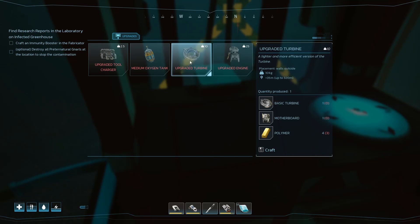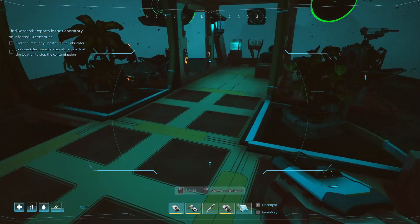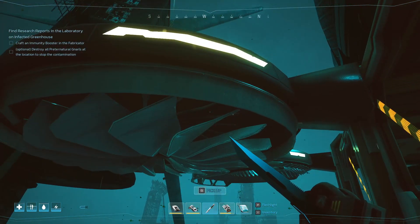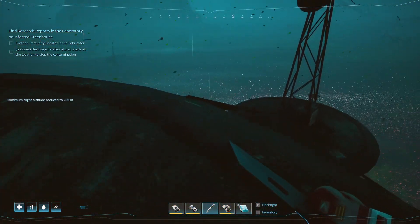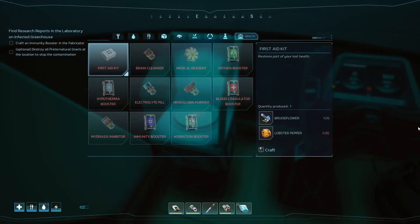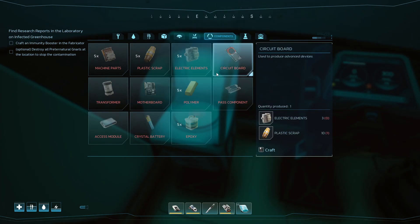Motherboard and polymer — let me see. Take a look at these guys. Maximum flight altitude reduced — yeah, well, we're stuck up here, so it's not a big deal. Need motherboard, copper, plastic scrap, circuit board.